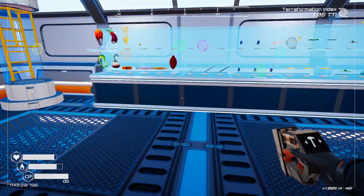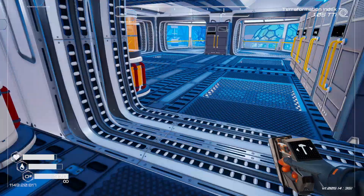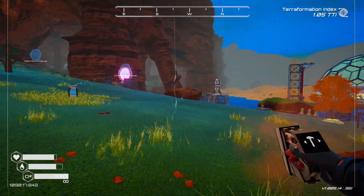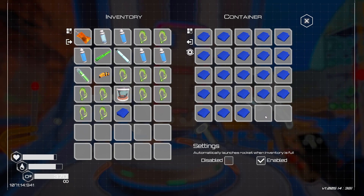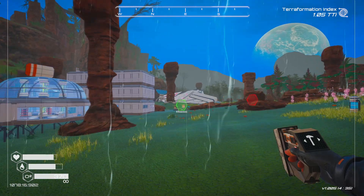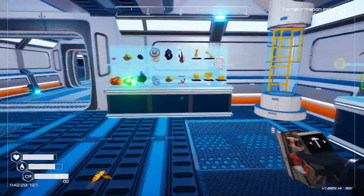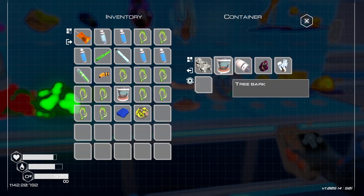We're getting kind of low on stuff to put in, which isn't necessarily a bad thing. One last thing we haven't added yet is fabric — let's do that now. We do find fabric every now and then. Also, with these golden effigies — wait, there's already sulfur in there. So we already have sulfur right up there.